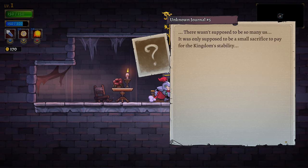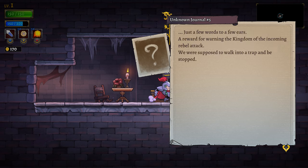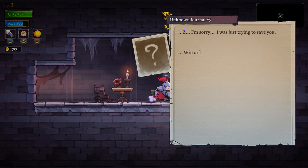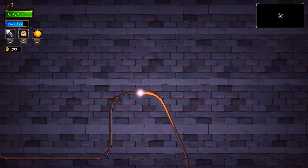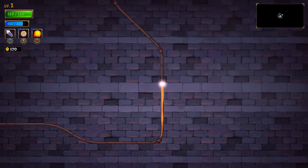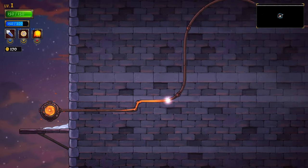There wasn't supposed to be so many of us. It was only supposed to be a small sacrifice to pay for the kingdom's stability - just a few words to a few ears. But he never planned to stop us, he wanted this war to happen. All I've done is give him time to prepare. Z, I'm sorry - I was just trying to save you. Win or lose, there's no redemption on my horizon. I'm not gonna bother refilling my mana. There's a compelling reason why the kickflip should not be bound to the jump button.